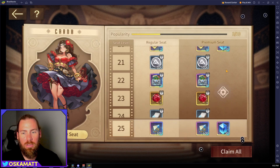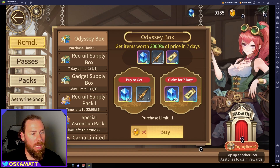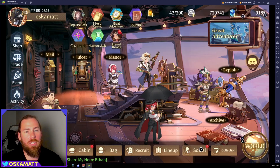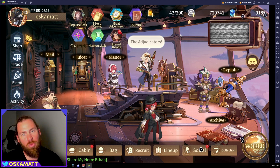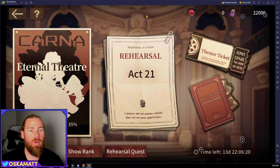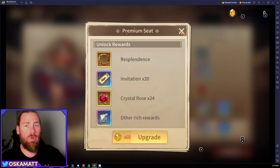You do get a thousand Atherine or whatever it is, but the rewards here — some research data, some Octorite, some enhancers — if you're willing to spend those 68 gems, which costs the same as the common option, it is better to buy this event pass than go to the shop.